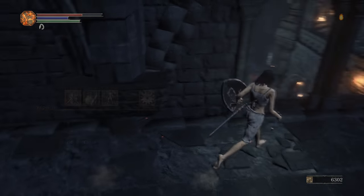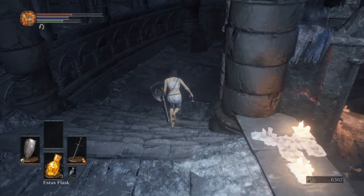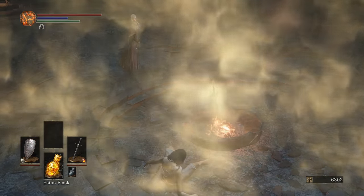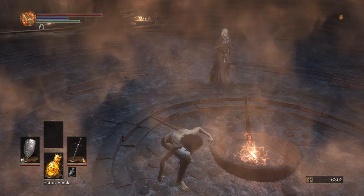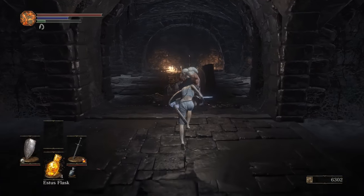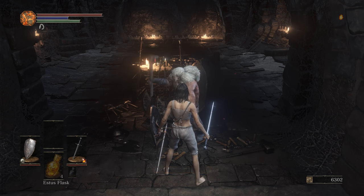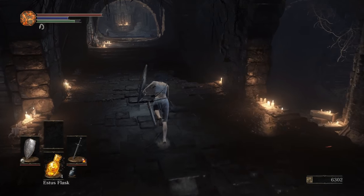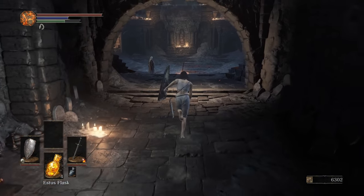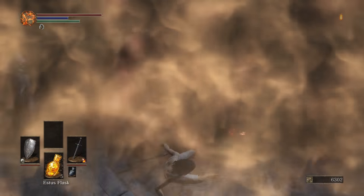We're going to hit that invisible wall, drop down, and get the Covetous Silver Serpent Ring. This is essentially going to be a replacement for soul packets, because we're going to be getting an extra 10% or so souls inherently just as we play the game. That means we effectively don't need the soul packets. The Covetous Silver Serpent Ring pretty much never comes off — we use it until we hit around level 80, when we stop levelling up. Talking to Andre, we're going to reinforce our Estus with the Estus Shard we got from upstairs. Now you've got your reinforced Estus and your Fire Longsword — time to level up, get some health, and take on the Master.